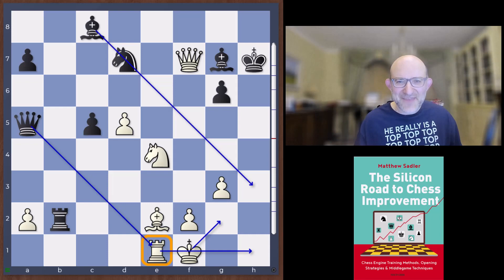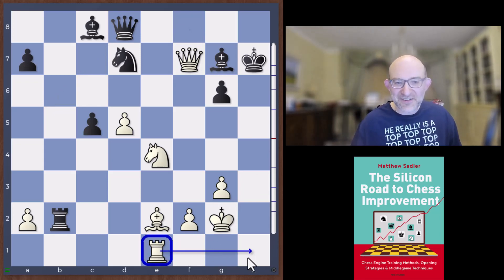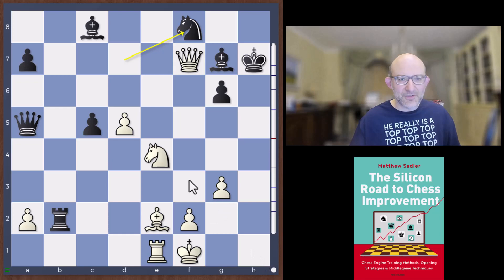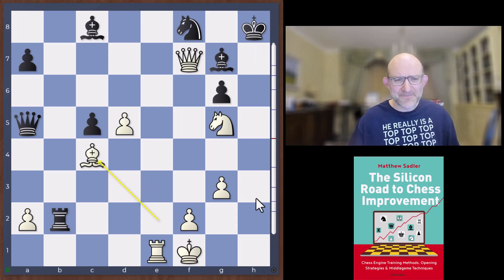Apart from that, what do you really want to do? Queen d8 is another idea — just bring the queen back to challenge that White queen — but now you're no longer attacking the e1 rook, so White can just go King g2 and the rook comes around to h1. So Leela played probably the best defense here, the same defense Komodo and Stockfish play from the initial position: Knight f8 — covering h7, blocking the eighth rank, still opening up the Bishop to h3. Knight g5 check, King h6.